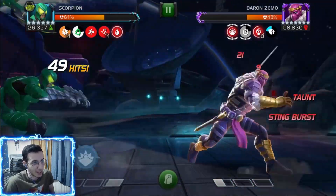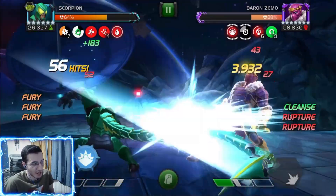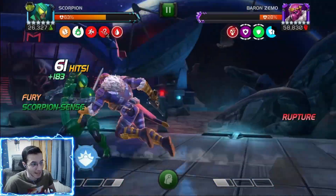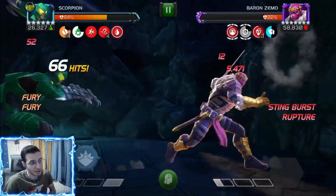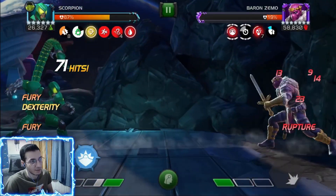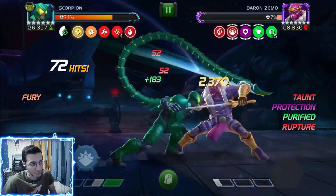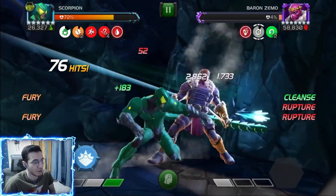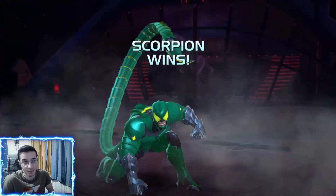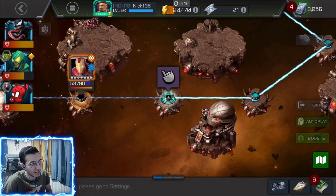The cycle is: go for a special 1 when he has resistance up and the charges go away fast. I don't care about getting rooted because my special 1 applies guaranteed debuffs — that's what you want against Zemo. You either apply no debuffs or apply debuffs on specials, but guaranteed debuffs are amazing so you don't need RNG. One more special 1 and he's done. We actually healed up against Zemo thanks to that bleed.